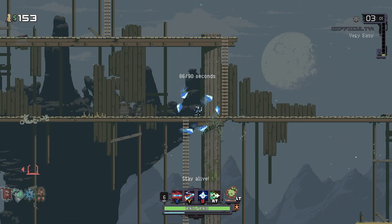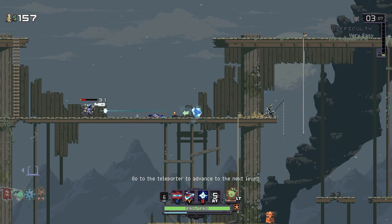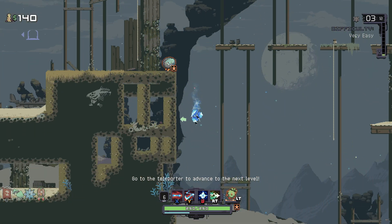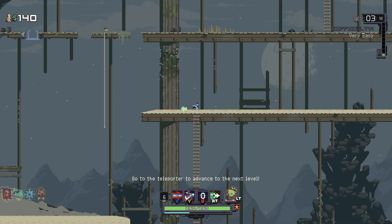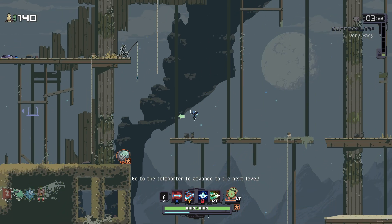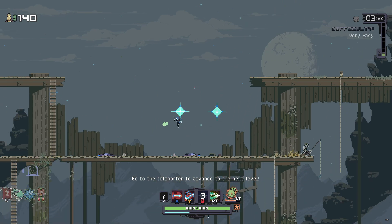What I like to do — because the teleporter can be kind of hard to find in this game — is find it as soon as possible, activate it, and then use the money you get from the teleporter to open as many chests as you found along the way. Some people do like to get everything first, and there's nothing necessarily wrong with that.